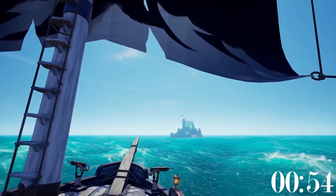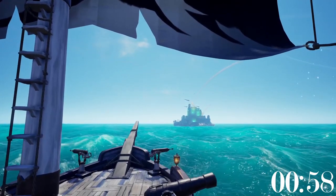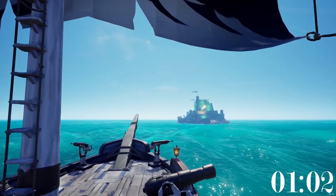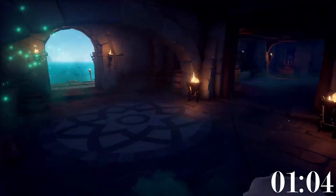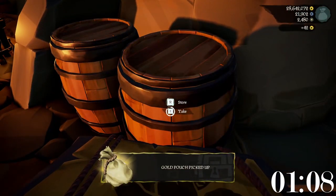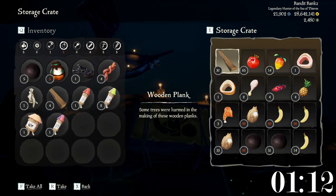If you are running low on supplies, especially food, the absolute best place to get more is one of the six fortresses located around the map. After clearing out the phantoms or just avoiding them, take a storage crate around and loot the entire thing. As a general idea, this is what I got from looting one fortress with an empty storage crate.